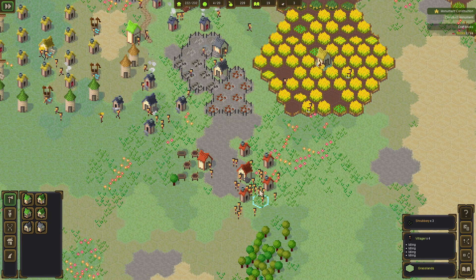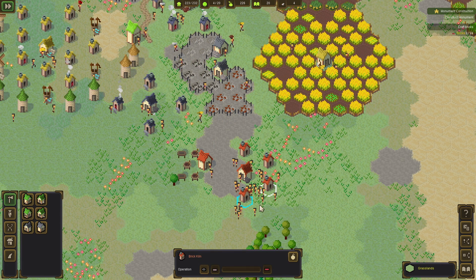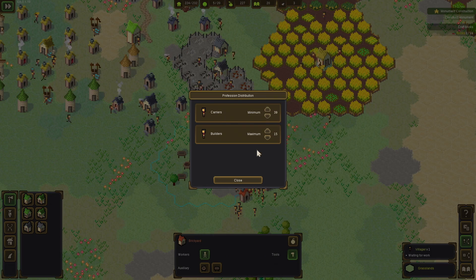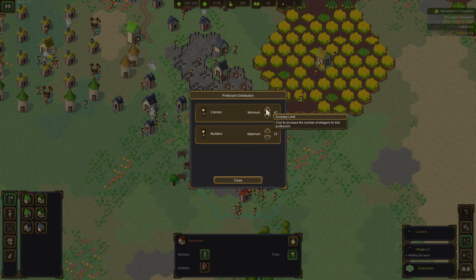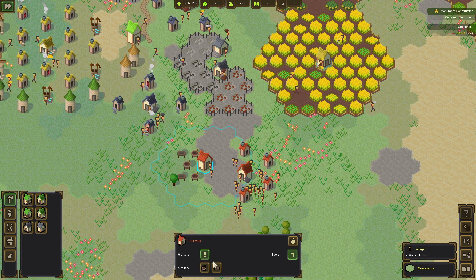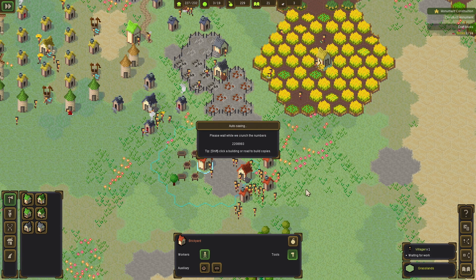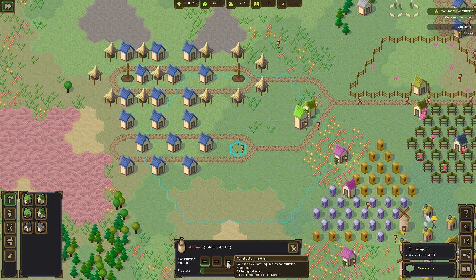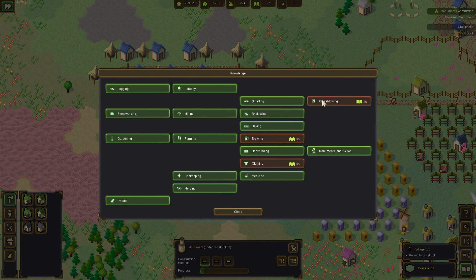I'm curious — I think that once we finish building up the monument we may actually finish up the game. I'm getting really excited now! What are these guys doing? Why are they idling? I got no idea — maybe they have nothing to do. We need glass in order to create this building — so it's not going to be as easy as I thought. For that we need glass blowing.